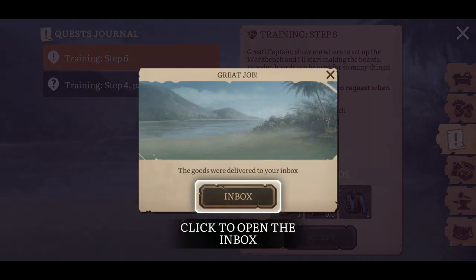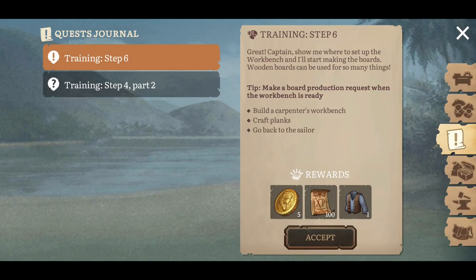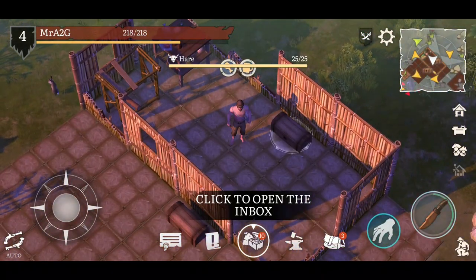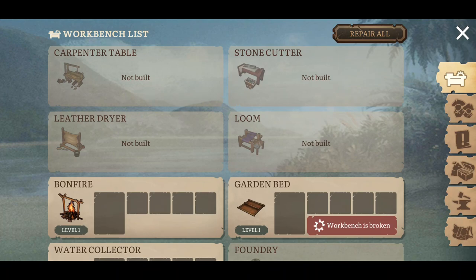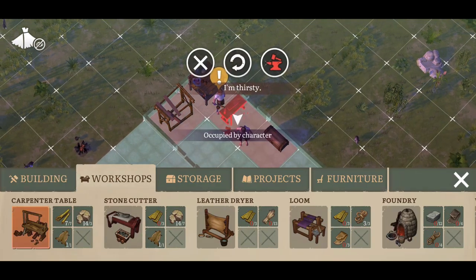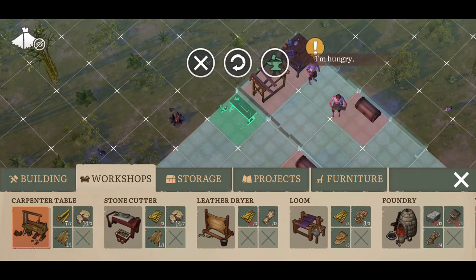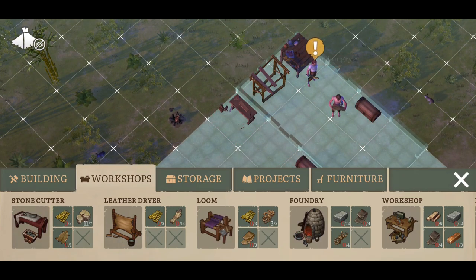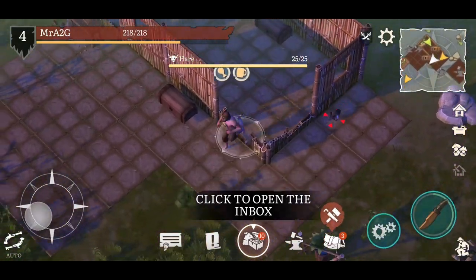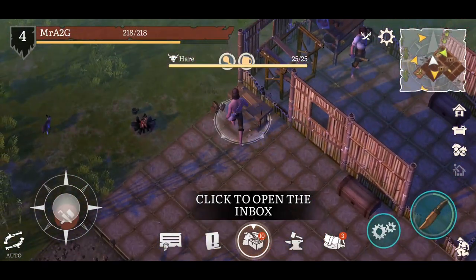We can go ahead and complete this mission. Now it's asking us to create a carpenter's workbench, so we'll go ahead and do that as well. I need to go into the workshops — and there we go, the carpenter table. I think I'll just put it out here for now and start filling out the base as I continue to play.